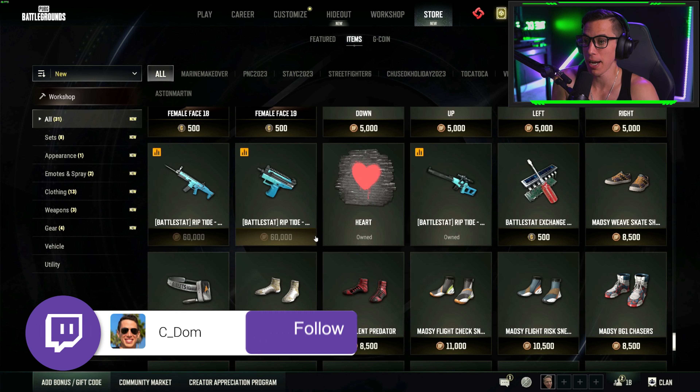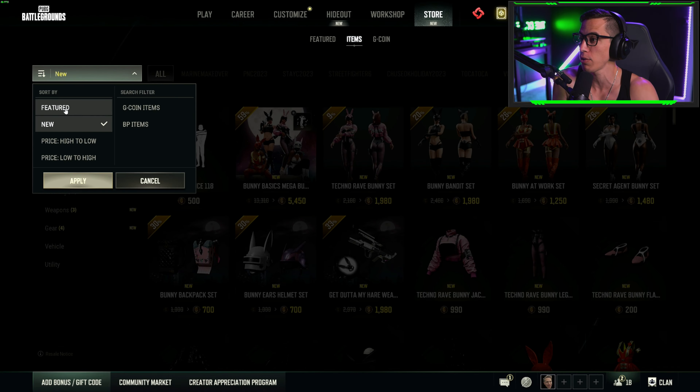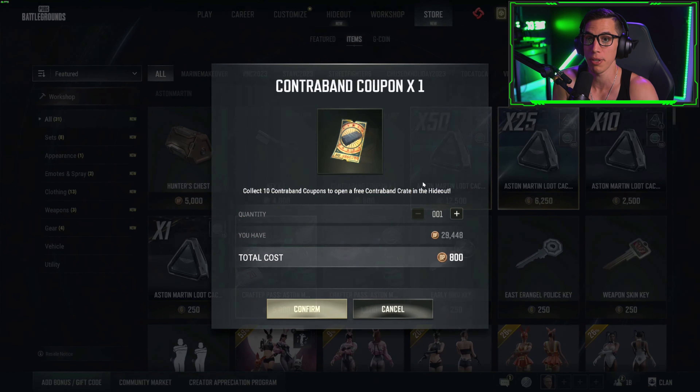Remember, you can buy 50 contraband coupons each week with your BP. We don't even have enough BP to buy 50 but we'll buy as many as we can - buying contraband coupons here and here.